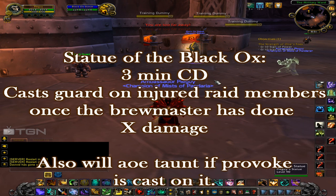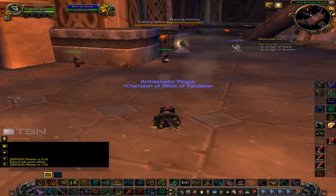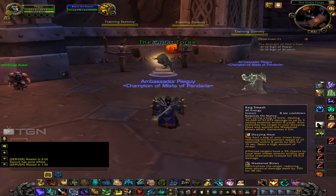The Black Ox Statue is a 3-minute cooldown and one of the most forgotten abilities the Brewmaster has. You can place your statue anywhere, and once you do a certain amount of damage, it'll start putting your Guard on random injured raid and party members, absorbing 60,000 damage. Also, if you target it and use your taunt, it'll AoE taunt anything within 8 yards — very useful for raids.